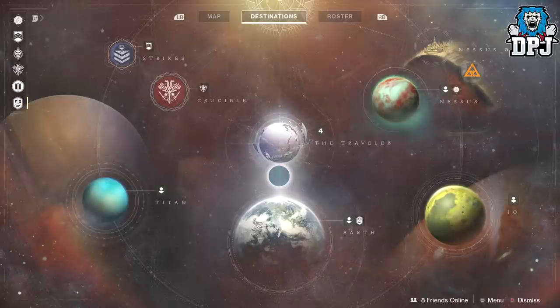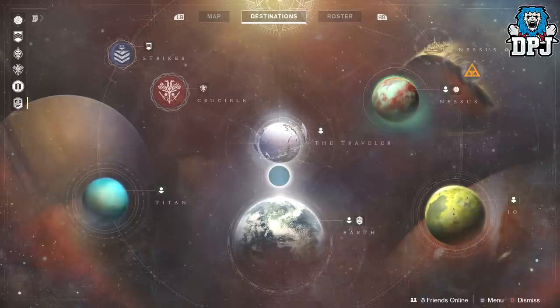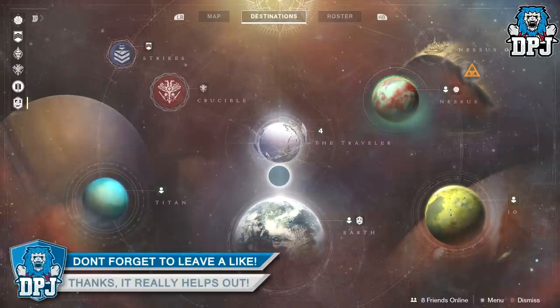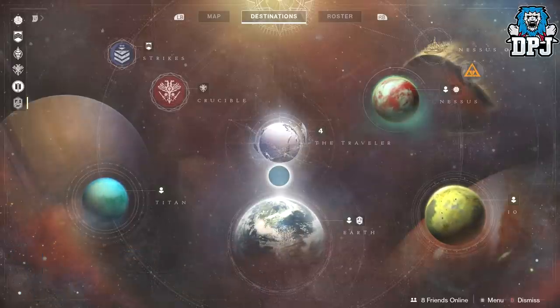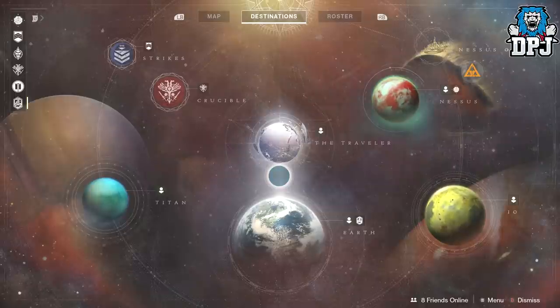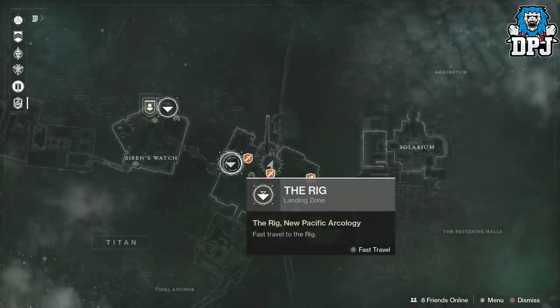It is farming lost sectors. Now in lost sectors, like I said, you get nothing for shooting the things within them. But if you open up the chest — if you take out the boss and open up the chest — you'll get three tokens per chest. So basically you want to go to Titan and you want to load into the Rig area right here.